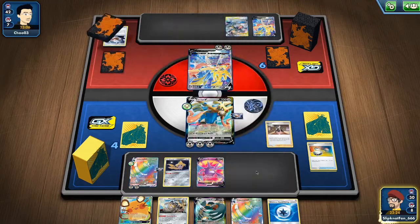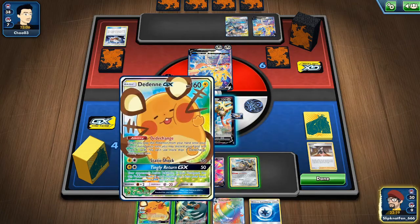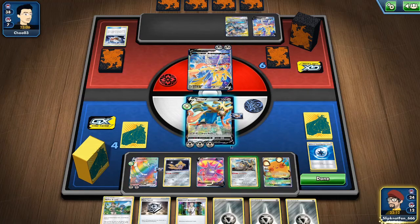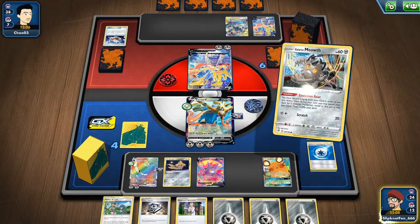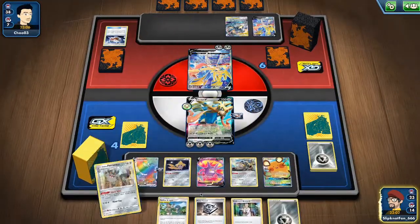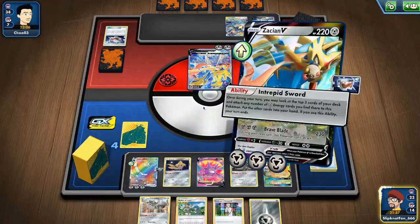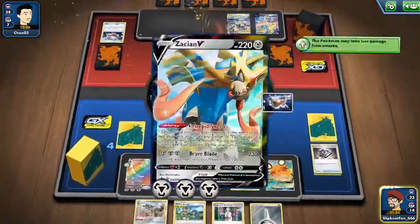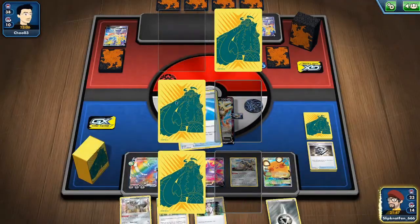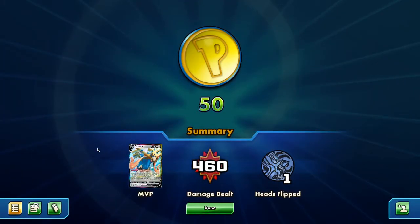Find some friends. We get our Glaring Meowth and we can just do this. This is going pretty well. We have a fully charged Copperajah VMAX now as well. Not a knockout — perfect play. We're down to two prizes, lads.